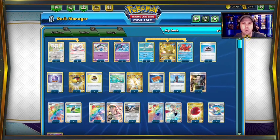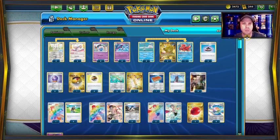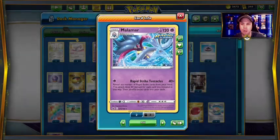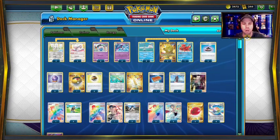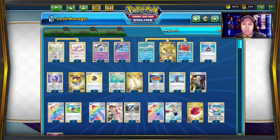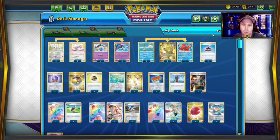Today we're going over the new Single Strike Malamar deck — my personal favorite one-prize deck in this format. We're starting off with Malamar's Rapid Strike Tentacles attack, which does 40 times damage for each Rapid Strike card you reveal on the attack. So the game plan is to get a bunch of Rapid Strike cards in your hand and show a bunch of cards to do extra damage. These cards are twofold — they're damage-dealing cards and they're consistency cards.